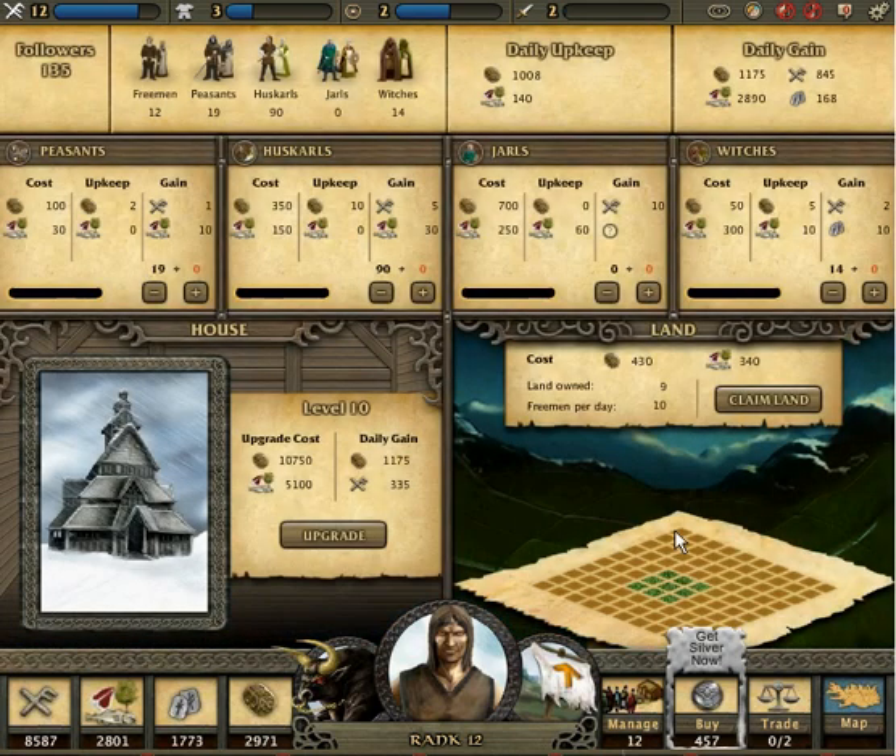Going back to my management, I see I do have 12 free men that I'll be turning into something else. We just upgraded our house to level 9, and we're planning to grow — grow very, very large. Our daily gain is looking like this.